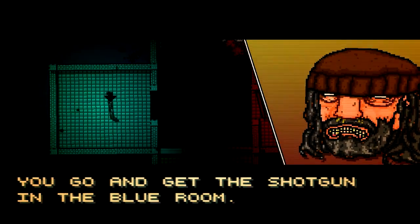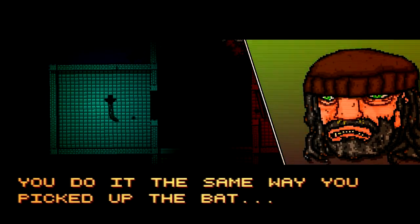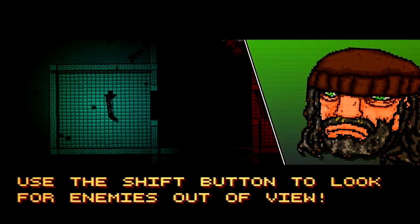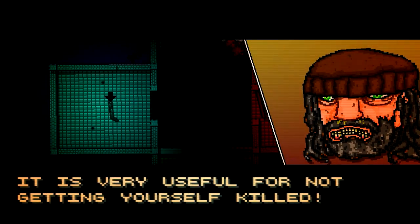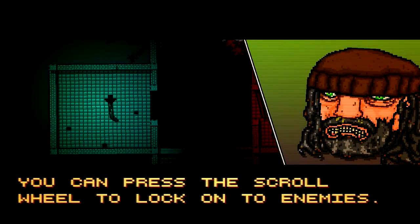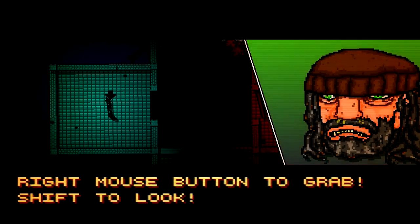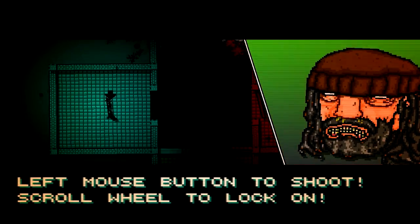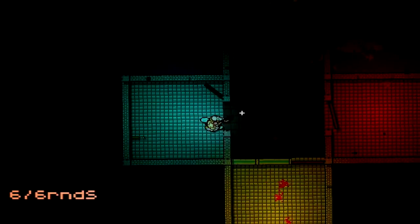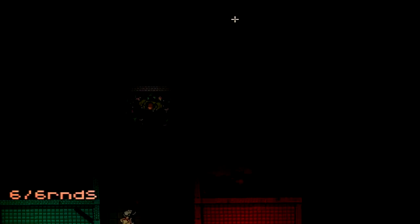So let's get to the guns, shall we? Go and get the shotgun in the blue room — you do it the same way you picked up the bat. Use the shift button to look for enemies out of view; it is very useful for not getting yourself killed. You press the scroll wheel to lock on to enemies — just make sure to place your crosshair over them first. Right mouse button to grab, shift to look. Okay, I understand — you don't have to repeat yourself. Actually, he did need to repeat himself.